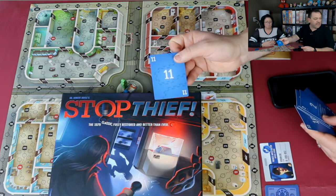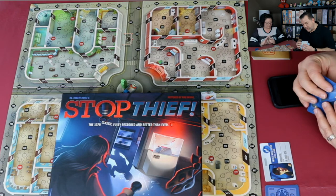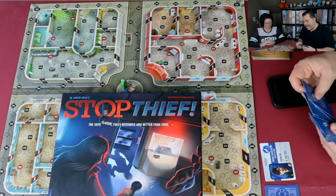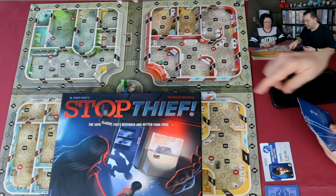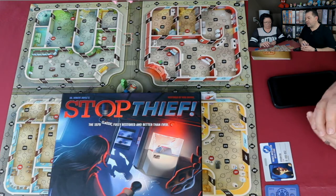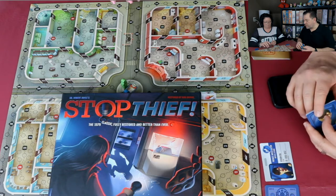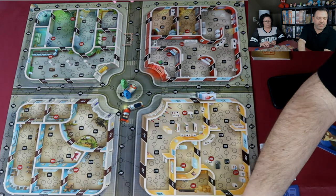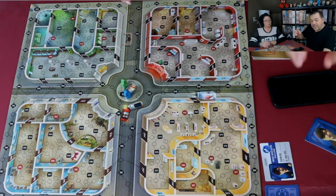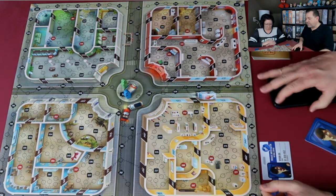My character, Vivian O, is one of the only investigators who can actually move through window spaces. Normally investigators have to move around the board through doors. Let's jump over to the board and I'll give a quick teach of the game — it's a very light family-style game that's easy to pick up.